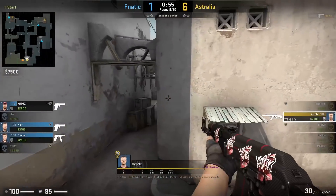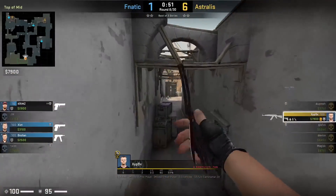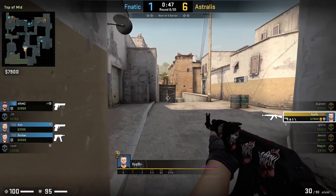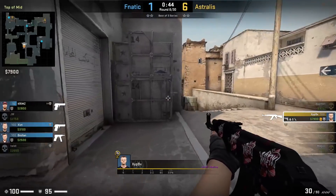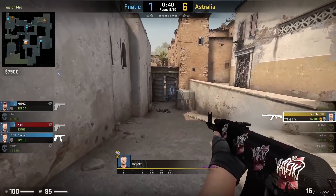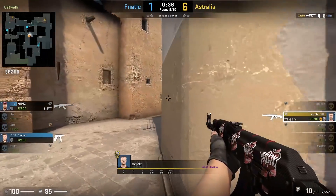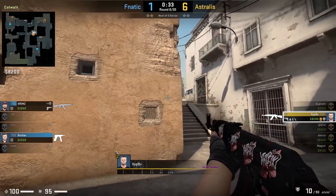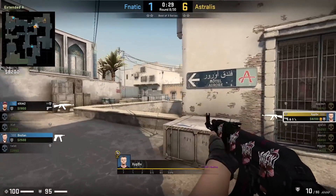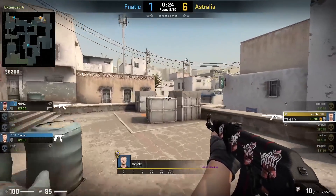In this clip, we see ZipX left in a 1v3 against Fnatic. He has to go back towards T-Spawn to grab the bomb, and because of this lack of information, you can see that he's actually shifting even at top middle. He's able to catch off Exist with a beautiful spray through the double doors of mid, who is just trying to get some information peeking middle. From this, he suspects there is a player towards B, but he also doesn't know where the other player is — either towards long or short. Because of this, ZipX makes sure to be clearing all of these angles while going towards the A site, and because he doesn't have a lot of time left in the round, he has to do this fairly quickly to make sure he has time to plant.